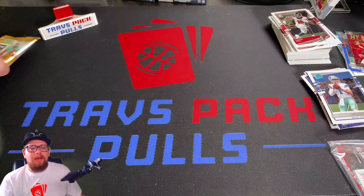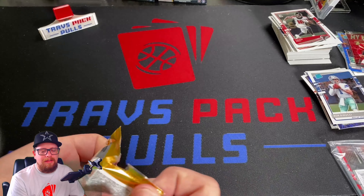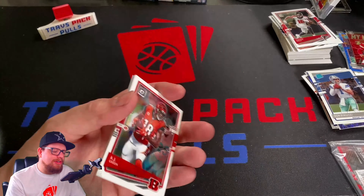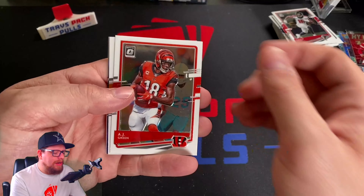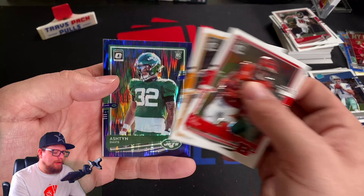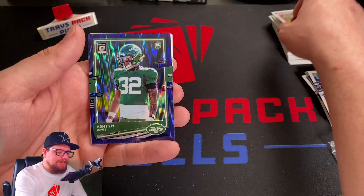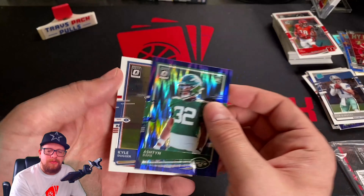Last pack — come on, let's get a Herbert, let's get a Burrow. I mean, I got Jalen Hurts hollow, I can't really complain. I've got AJ Green, Big Ben Roethlisberger. Purple shock is going to be Ashton Davis — and of course he's a Jet. And Kyle Duggar to close this out.